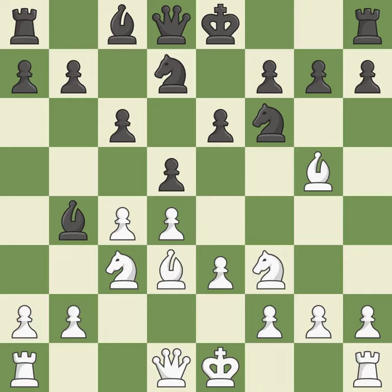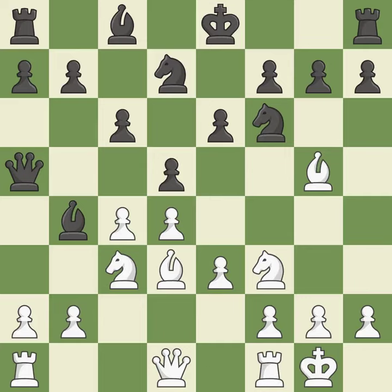By moving a bishop from its initial square, this activates it — ideal. By moving a queen from its beginning square, this activates the queen — ideal. Castling gets the king to a safer square, out of the center of the board, while also developing a rook. Castling kingside tends to be safer because the king is further from the center — it is best.